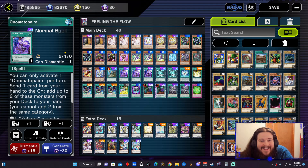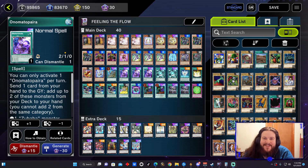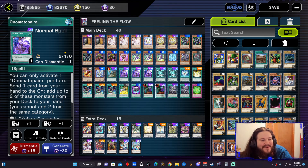Hello, my little goblins. We're back at it again, and this time we're feeling the flow. We're going to be playing Utopia because I've been watching Yu-Gi-Oh! Zexal lately, and I've been feeling that flow.